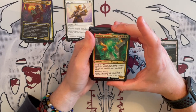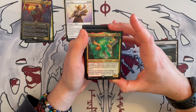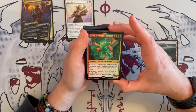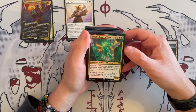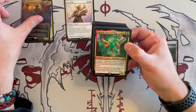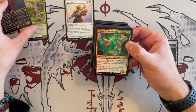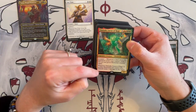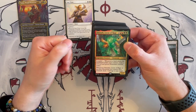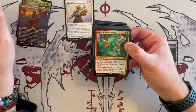Then we have Omnath, Locust of Rage. Of course, landfall — a 5/5 elemental that costs a whopping seven and has landfall. Whenever a land enters the battlefield under your control, you create a 5/5 red and green elemental creature token. And whenever it or another elemental dies, it deals three damage to any target. Do keep in mind that it's not a plant, treefolk, or land — but the land itself it is, so it's buffed by Kiri as well.